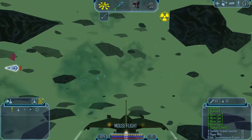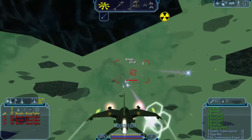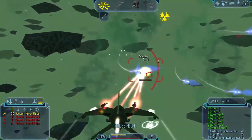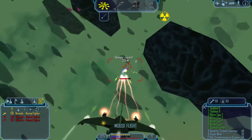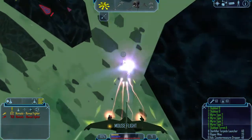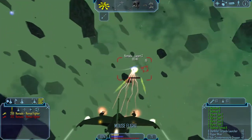So this jump hole is surrounded by 16 wrecks. Yes, Unknown Jump Hole Number 1. There's also another Nomad system connected to it.